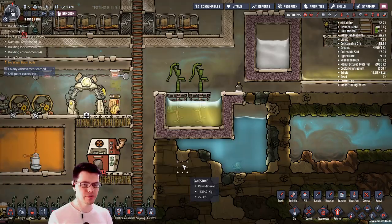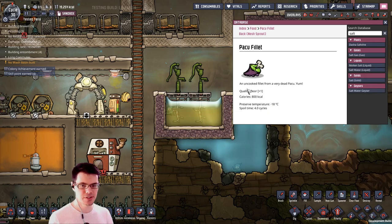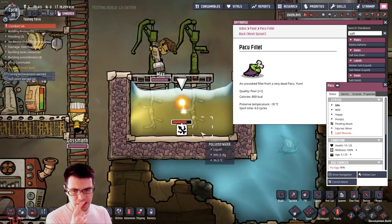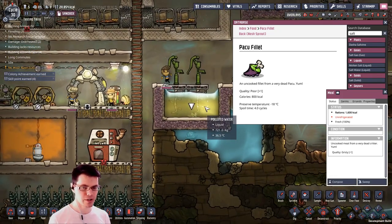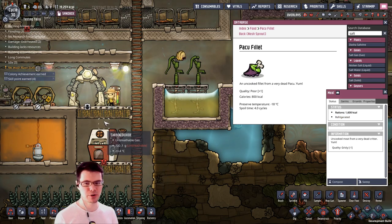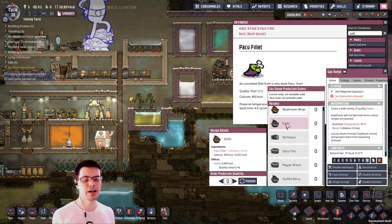There is such a thing as a pakufillette. To make sushi, you need that — and this is an uncooked fillet of a very dead pakufillette. When you go to attack a pakufillette it currently in this build drops meat, and I'm thinking that should drop a pakufillette, or maybe if it dies of old age that happens. I haven't found any piece of equipment that allows me to do anything different, but that will be part of the game at some point.